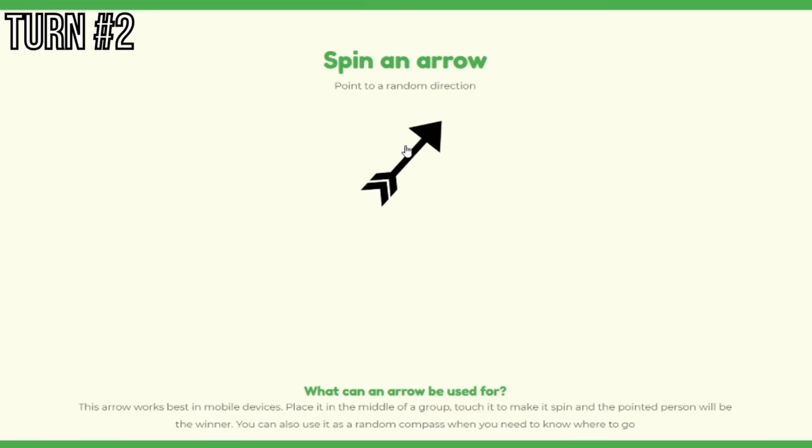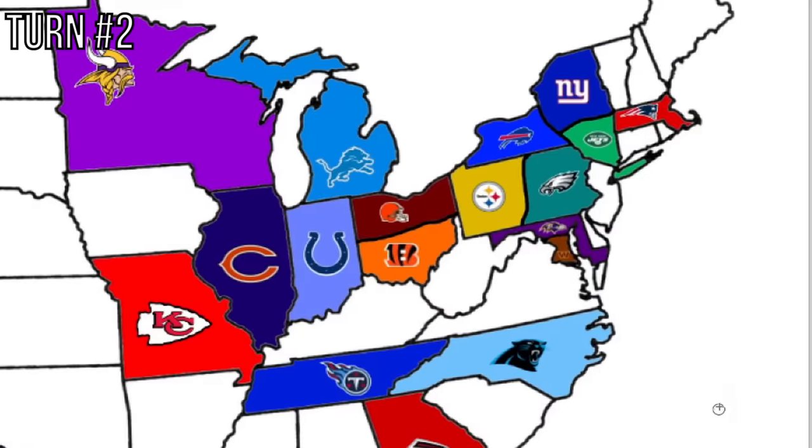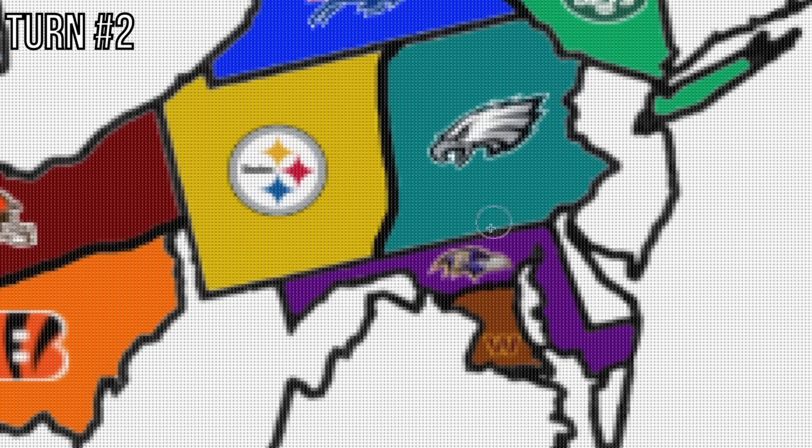The Ravens got kind of screwed out of it last time — maybe they'll have a better run this time. They have a lot of teams in their area. Going a little bit northeast... that looks like the Eagles. That is a tough game. Sadly, this is going through Philadelphia. So Eagles will be playing the Ravens — Eagles at home.